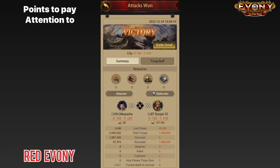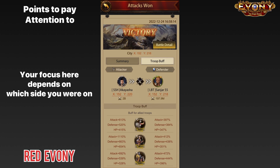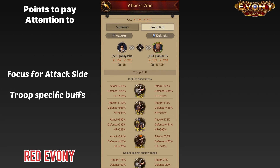Next, we're going to the troop buff section. This is where you find the buffs for both sides in the battle, and the points you focus on will depend on which side you are on — attacking or defending. If you are on the attacking side, the main thing to focus on is the buffs for the main troop type you were attacking with. In my case the attack was ranged, so the main thing important for me is my ranged troop stats. The others are good to know for further analysis, but at first glance that is where you should go. What you look at is guided by the generals that were used.